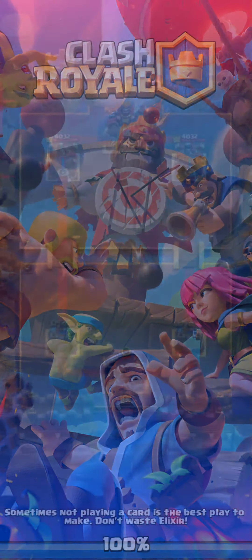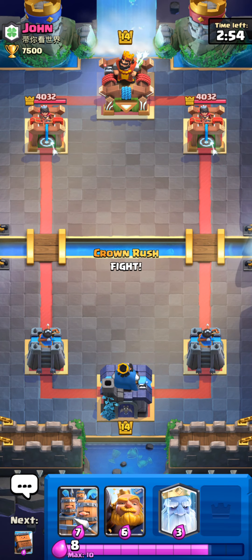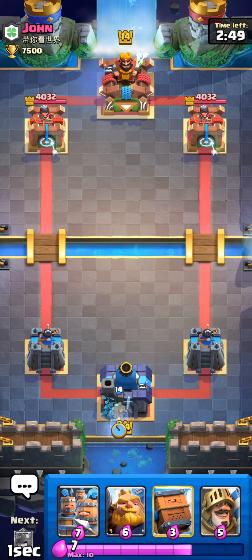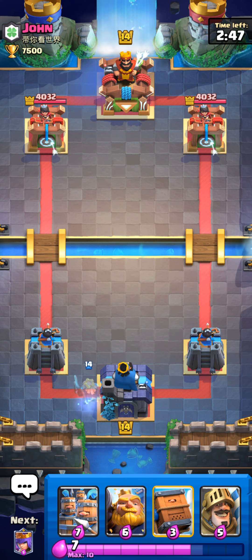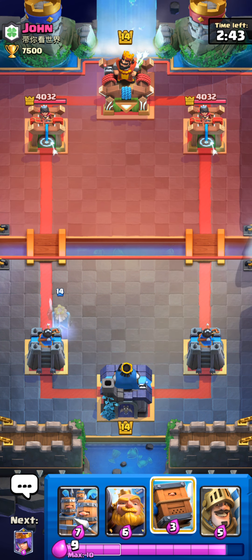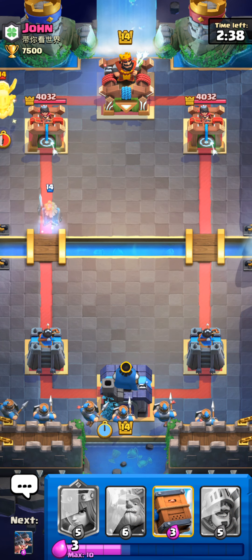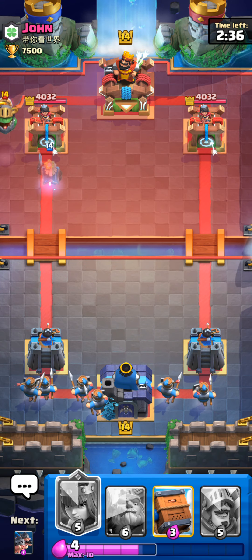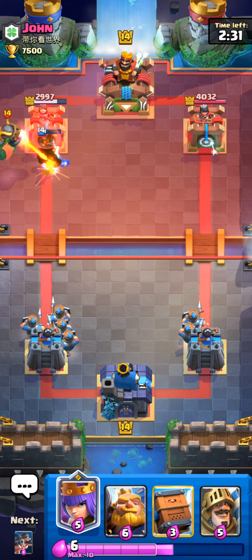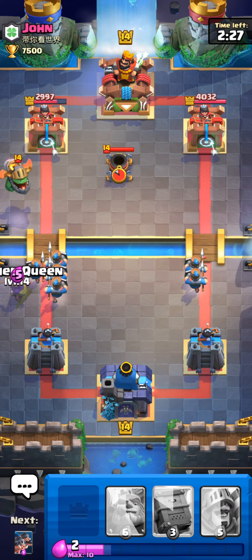Let's go for Recruits on this RG. We're gonna be fine here. I don't think there's a way he wins unless I severely choke. Let's go for Recruits in the middle — there's just nothing this guy can do. He's even damaged on both towers. He puts a Mother Witch over there, so he's probably gonna try this lane.